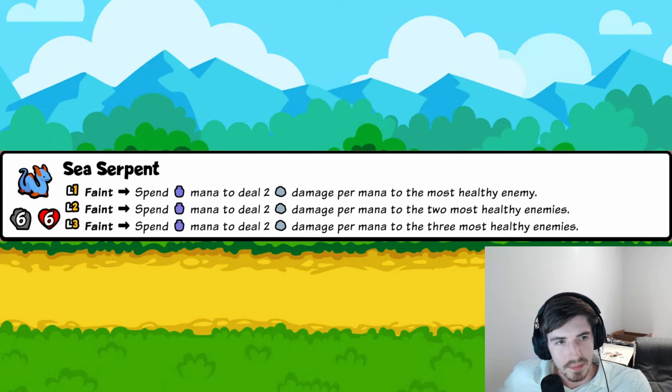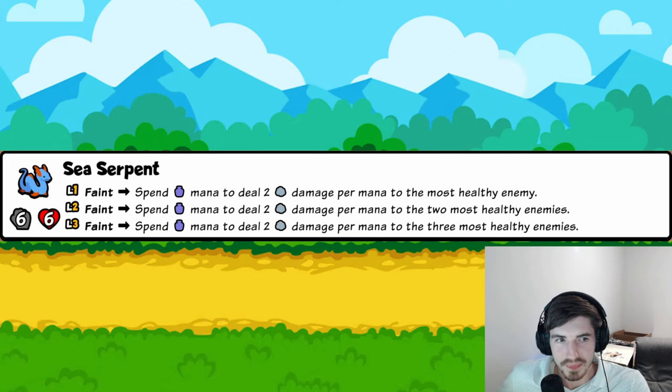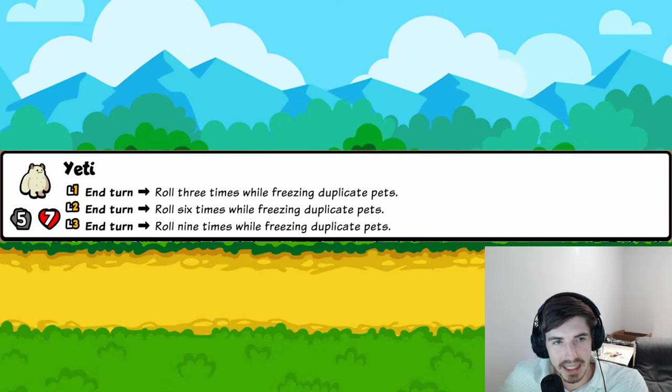Sea Serpent: when it faints, spend mana to deal two damage per mana to the most healthy enemy. Combine this with Sleipnir — Sea Serpent gets 25 mana and on faint deals 50 damage to the three most healthy enemies. 25 mana and you eliminate three pets guaranteed. That is absurd. This needs a nerf. Five trophies.